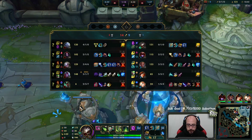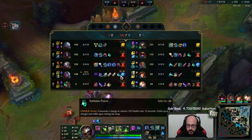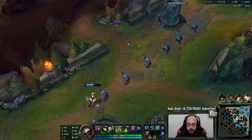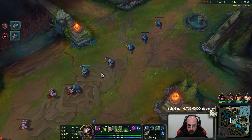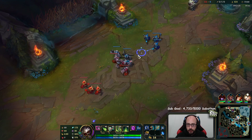I'm going to go Liandry's next - it's going to help with HP and damage. I just don't understand what that positioning was. Move forward. I'm supposed to be the backline. This comp is just not good, so I'm going to have to figure out a way to play around that.